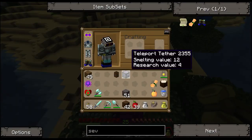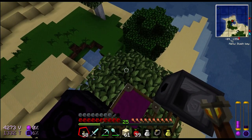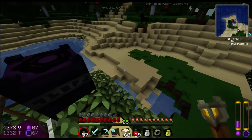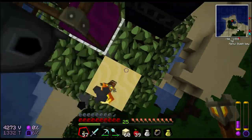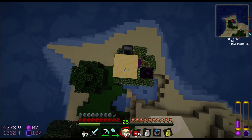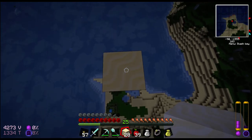Let's get this going. I'm going to do the old sand and torch thing here. This is where we're going to put it. Wait — that's in a different chunk. That's okay, as long as all of these are in the same one — that might be all that matters. I like to keep chunk loader type things out of the way, so let's place the teleport tether up high.